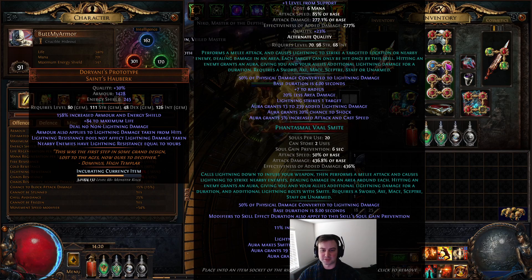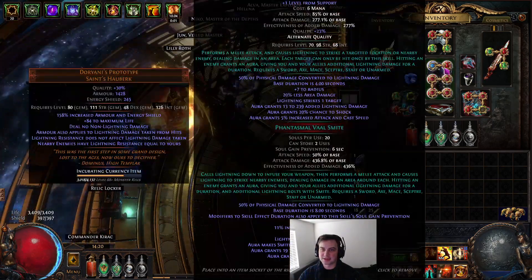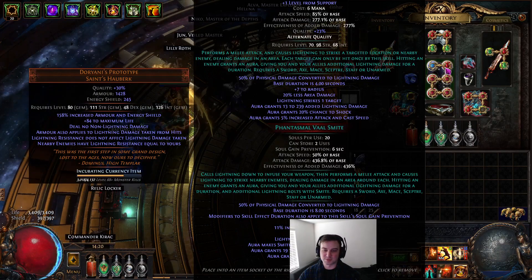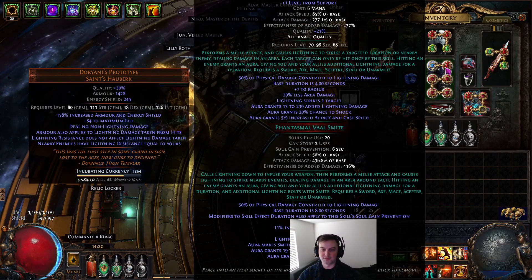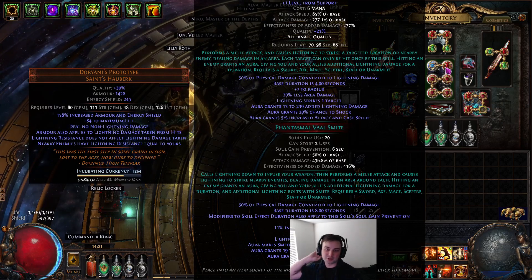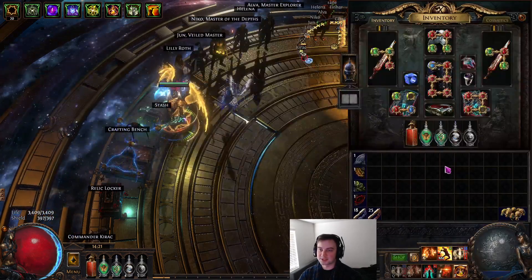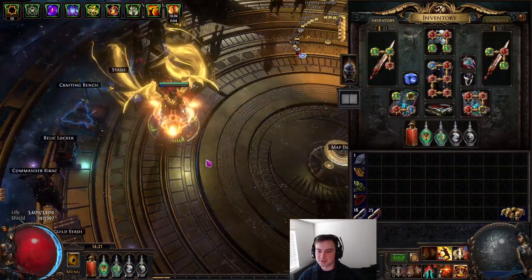I got lucky enough to hit Phantasmal Smite with a Prime Regrading Lens, then double corrupted it and hit Phantasmal quality — landing at 23 quality instead of level 21. Level 21 is actually better since the 23 quality doesn't provide an extra one percent, but it's still fun.